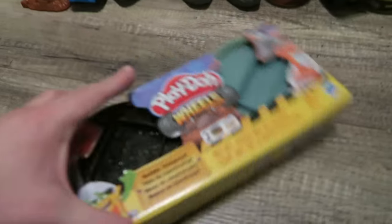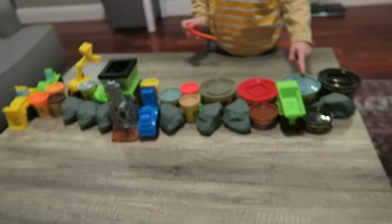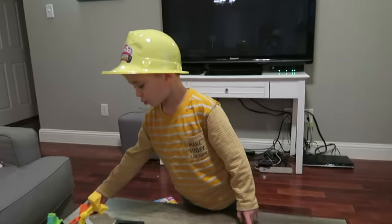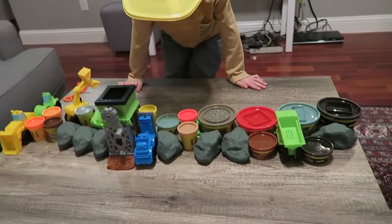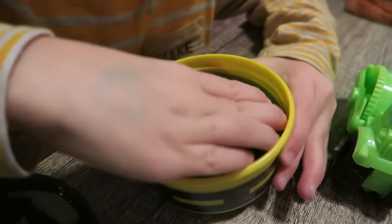Last box, number five. Now we got everything out on the table. What do we do first? There's so much to do. Whoa — the black Play-Doh is all sparkly!